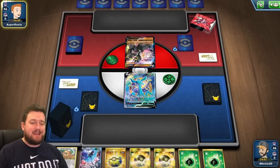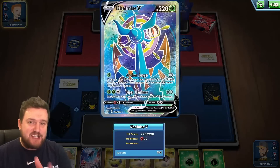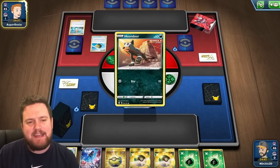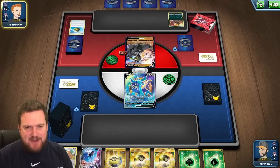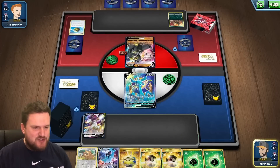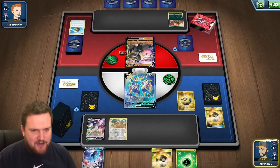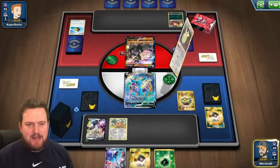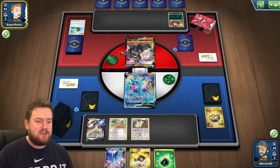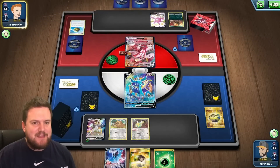We've got ourselves a pretty solid opening hand here. We've been given an extra card off of a Mulligan. We also have Quick Ball, Ultra Ball, and Energy, which is fantastic. We also have our Dhelmise in the active, and it looks like we are going to be playing against a Single Strike deck — one of those decks that is very, very strong at the moment, preying on weakness for cards like Arceus and also Mew. We've just managed to top deck everything we need. I am going to grab Dunsparce — its Mysterious Nest ability means that our Arceus does not have weakness, which is very important, especially against decks like Single Strike.